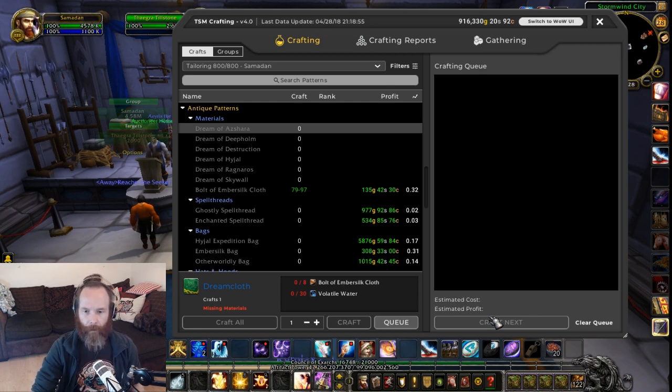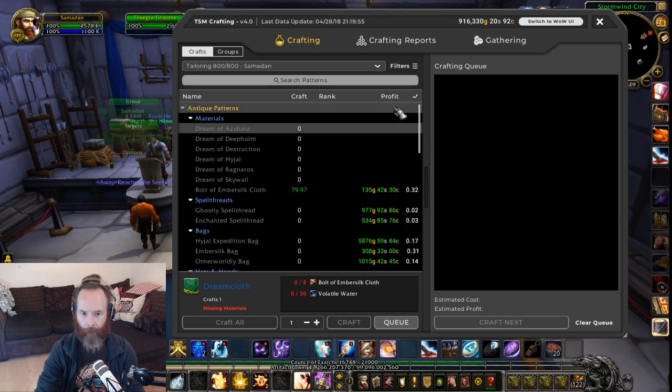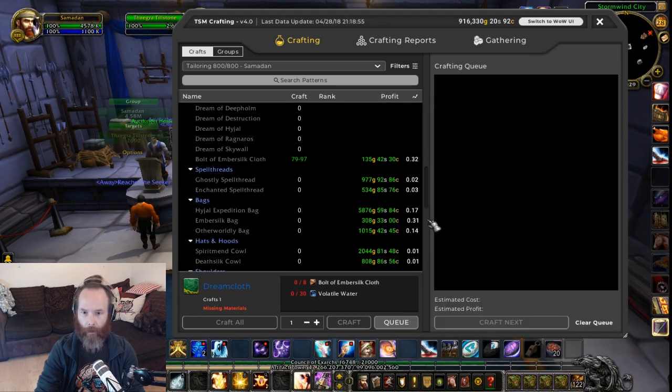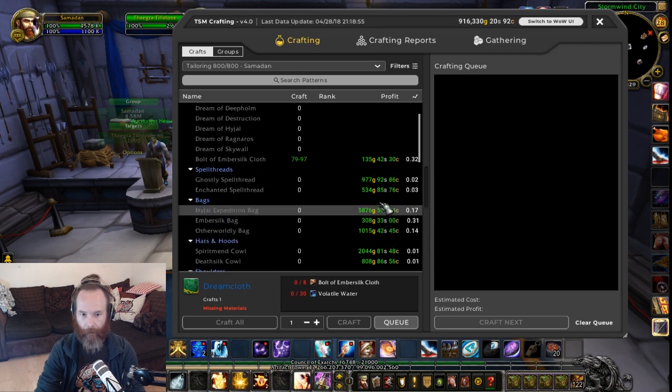With my Ember Silk, I can put it on raw as stacks of 200. These are also the things I could make with my tailoring using that Ember Silk. There are a couple of things that are quite useful here that I've sold before — the Otherworldly Bag and the Hyjal Expedition Bag. These are currently showing me a profit of 5,800 and 1,000 for those.